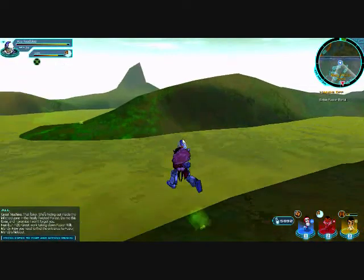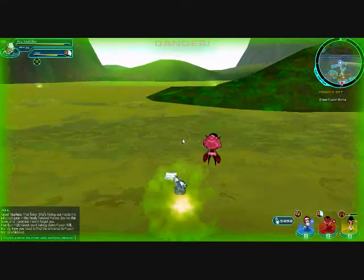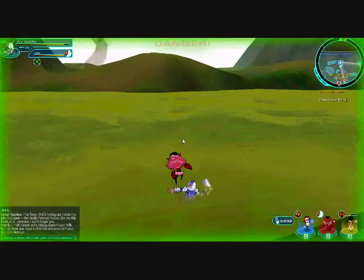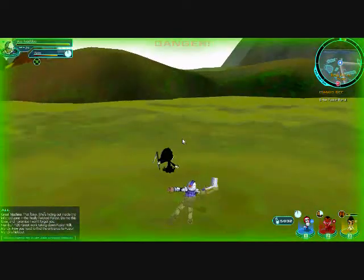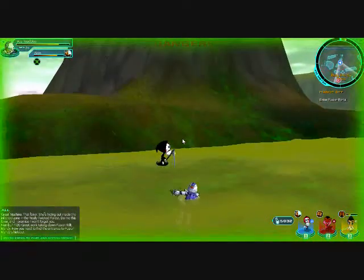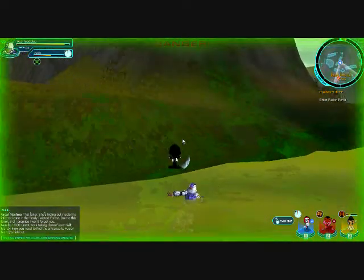But anyway, bring out a health nano and just go right across the river. A few things don't matter — you could bring an antidote nano, but I wouldn't waste the nano space. I would just bring out a health nano and kill as you go across.